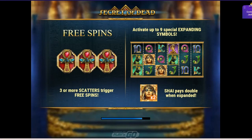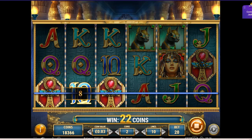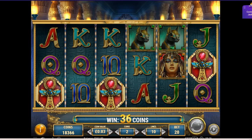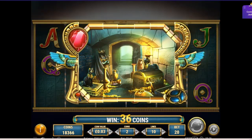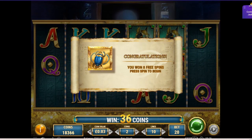Next up today: Secret of Dead. I quite like the concept of this one — you've got to get one symbol on each reel. We've got this sort of locust-type creature here. Just eight free spins, so we can't hang about really.